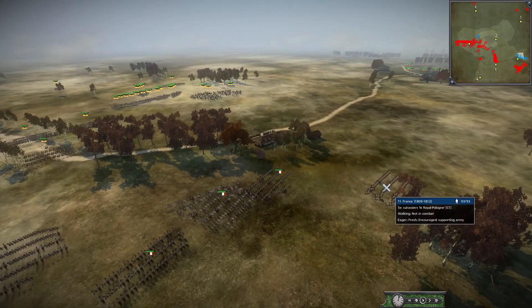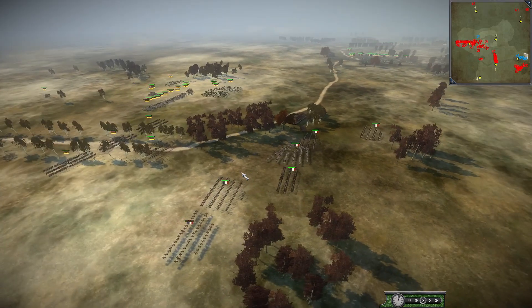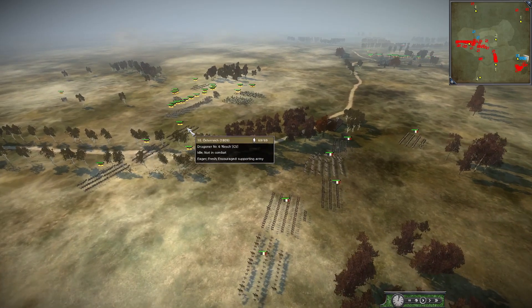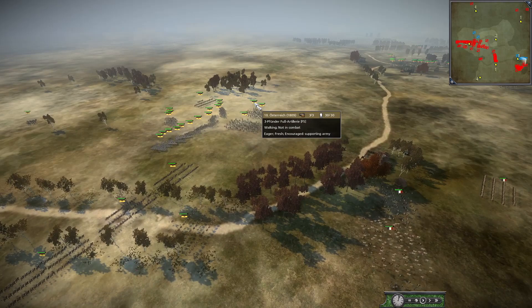The fighting between Austria and France is so far away — but that's what makes these battles so amazing. France here has Murat as a Chasseur Cheval unit, Carabiniers, Dragoons, Chasseurs Cheval, and more Dragoons. Austria is going to have a little bit of a struggle here, as they just have some Dragoons, some Hussars, more Dragoons, two Cuirassiers, and a three-pounder.